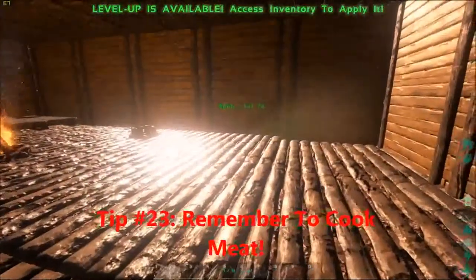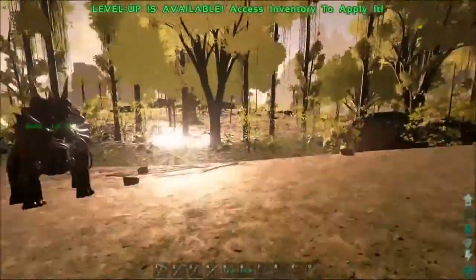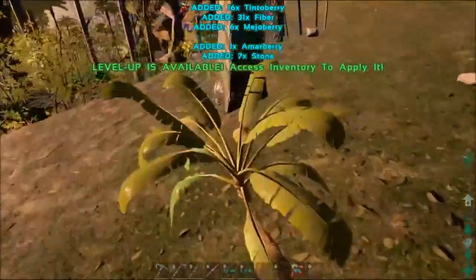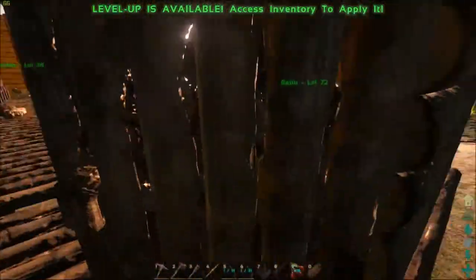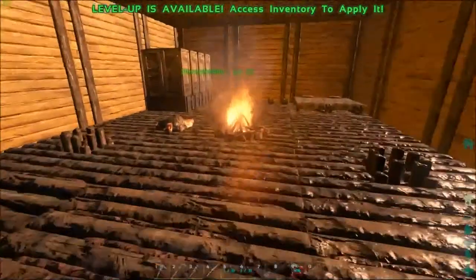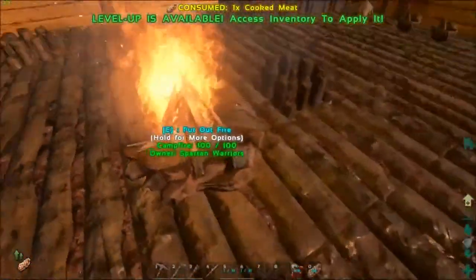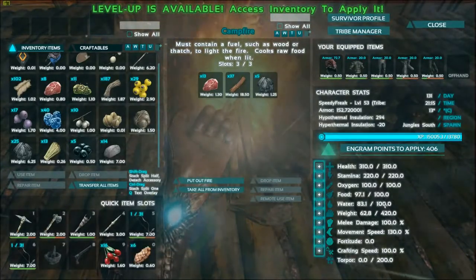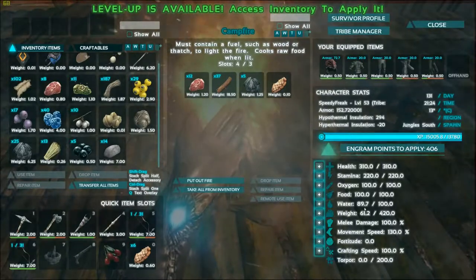Tip twenty-three is a simple one — remember to cook meat. Berries are a pain because you've got to keep spamming the key many times, whereas having about 3 or 4 bits of cooked meat will get your hunger level right back to the top. The only good thing about berries is they also refill your water supply. So berries are good for water if you've got no water nearby.